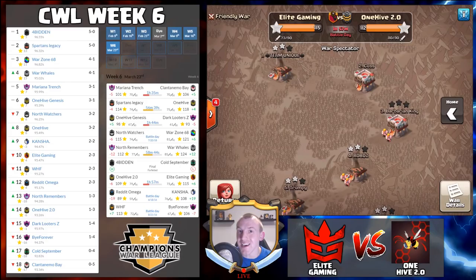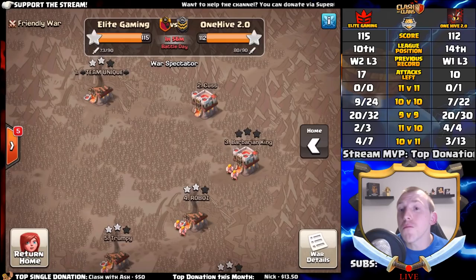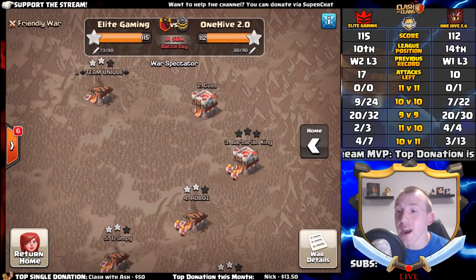CWL week 6 is upon us and the league table is starting to take shape. Today we have the final two hours of Elite Gaming versus One Hive 2.0. It is going to be an exciting matchup. Make sure to subscribe if you haven't already — I am your host Judo Sloth. Elite Gaming have quite a few more attacks than One Hive 2.0, and the 10v10 record is slightly better as well.